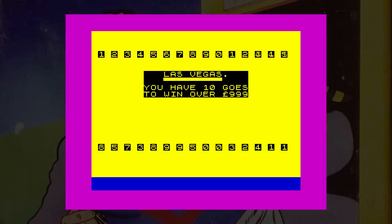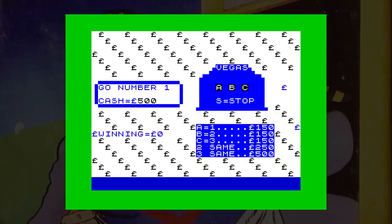Next is Fruit Machine. Here you have ten attempts to win more cash. This game differs though — you have to guess a secret three-number combination. You don't actually guess it though; you just stop the numbers and hope for the best. Not very exciting.